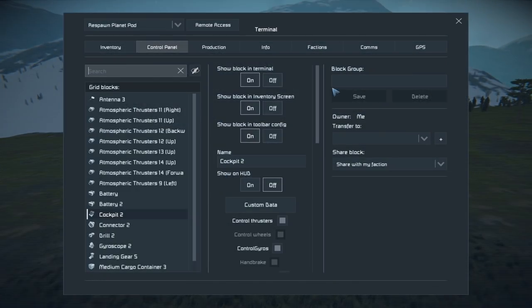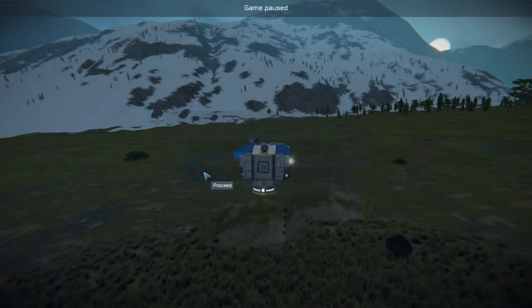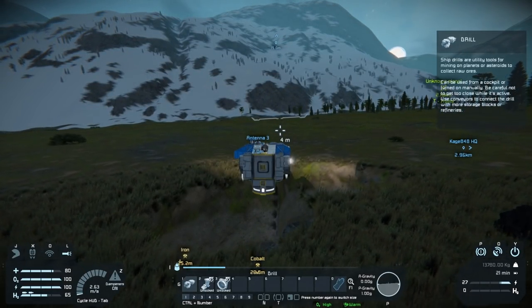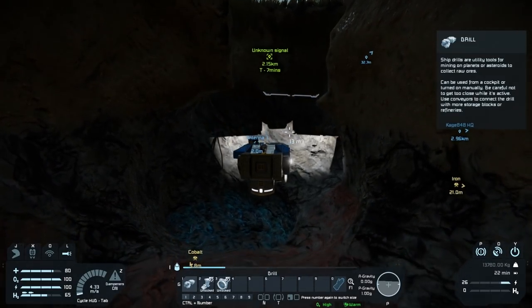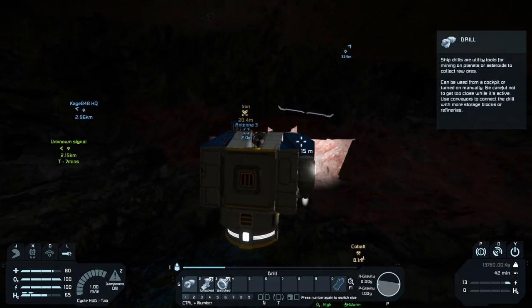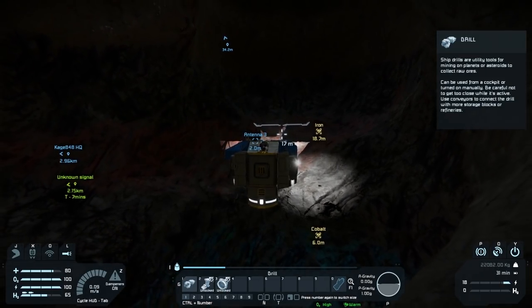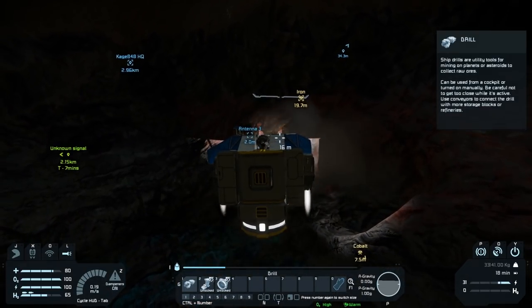All right guys, here we are — let's go ahead and save. New position: what's here again? Iron, cobalt, and nickel — I'll put a question mark after nickel because I'm not sure, we'll see in a moment. Let's save and see if we can get some iron out of here without blowing up our ship. I do see the iron and the cobalt. I thought there was nickel over here as well, not that it really matters. We gotta get some better lights on this thing too.